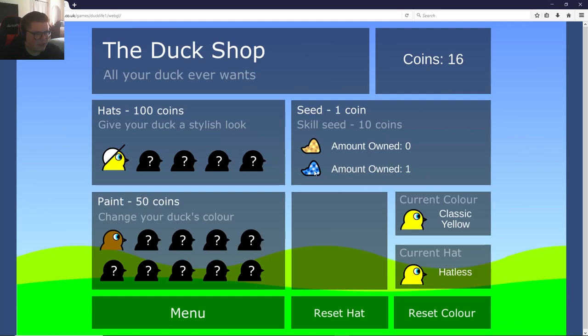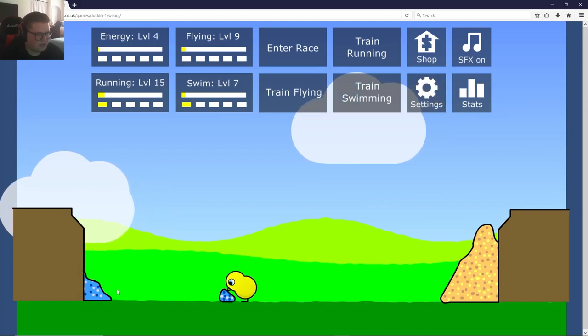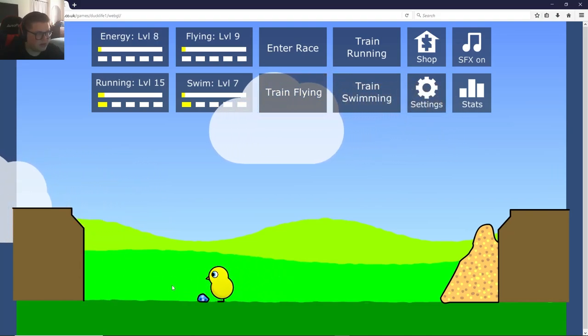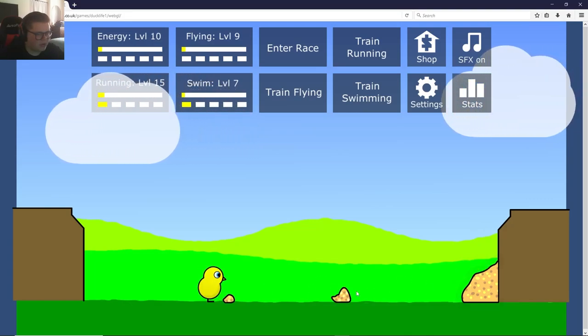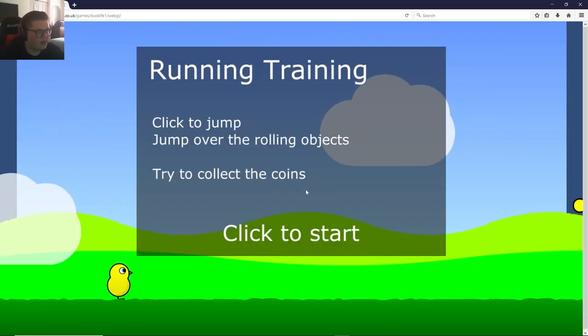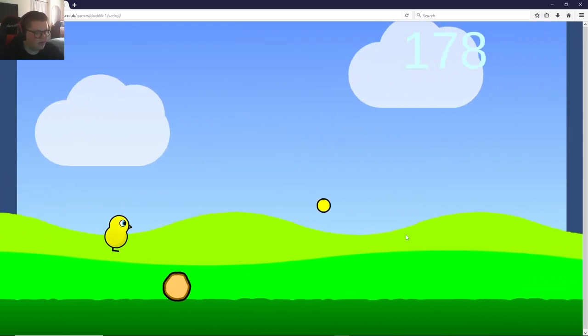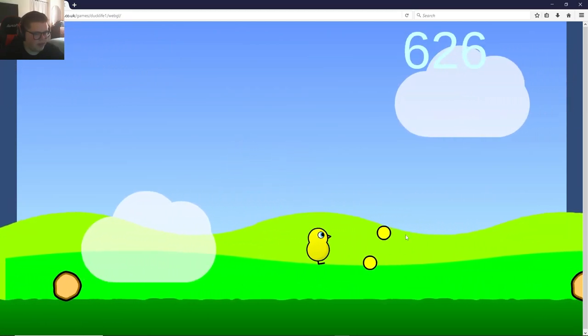Okay, so what happens now? Do we go to the shop? Which one's better feed, right? Skill seed, 10 coins. Okay, so that's just more expensive there. Come, take skill seed, please. I wonder what the difference between that and normal is. Now go ahead and eat all that duck. Let's do one more running here. And then maybe we'll try to enter a race here. Maybe.